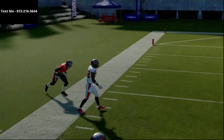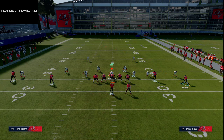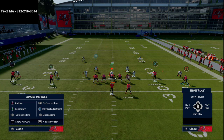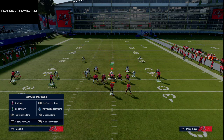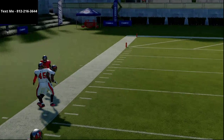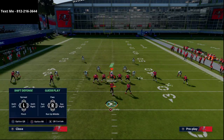Most people aren't going to expect this, and most won't user it at least the first time you run it. That's why it's important to mix in some constraint theory routes off of it so they can't just lock in on this play from the Arizona Cardinals playbook. This route literally torches man-to-man, shaded coverage outside, and shaded coverage over top. The best counter they could try is probably a man-up three deep type of strategy.